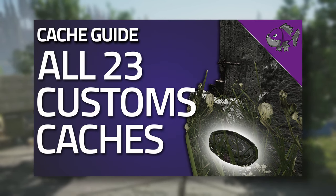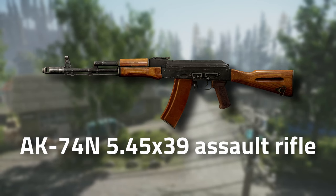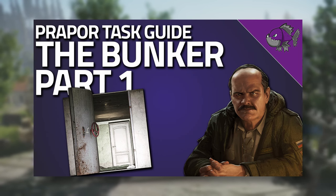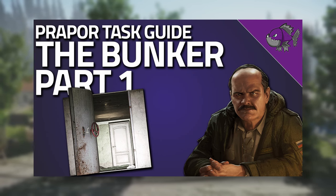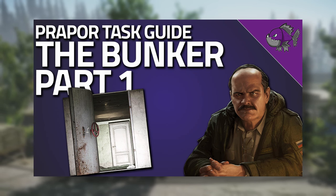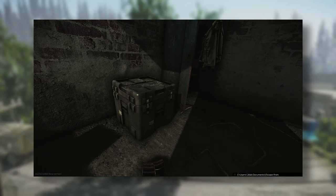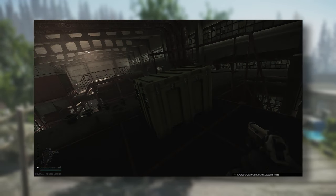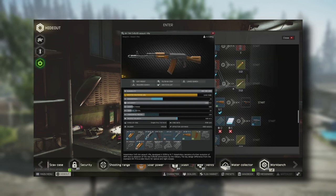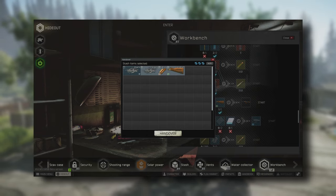I do have guides for each map if you'd like to go that route. For the AK74N, you get this one from the Bunker Part 1 task, so if you haven't done that yet you can find it from there. You can also loot them in hidden caches, weapon boxes 4x4, 5x2, 5x5, and 6x3. Don't forget that with Workbench Level 1 in your hideout, you can also craft an AK74N.